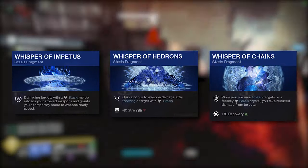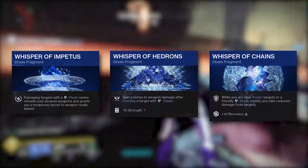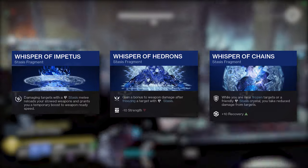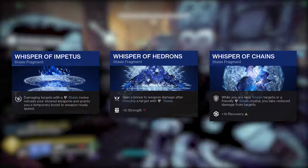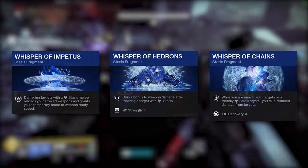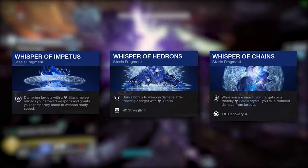I also use Whisper of Chains as my last fragment and I mainly use it for the recovery boost. However, taking less damage near frozen targets will add value. If you are running stasis with three launchers, these fragments can be interchanged freely depending on what class you are running. If you respect yourself and are running a light-based subclass, I would recommend either bottom or top tree tether for hunter specifically.